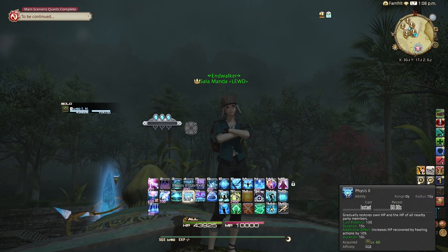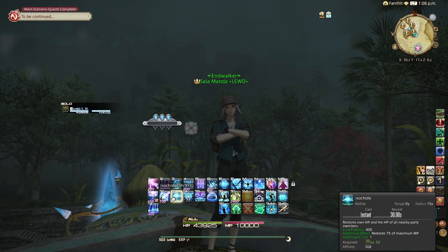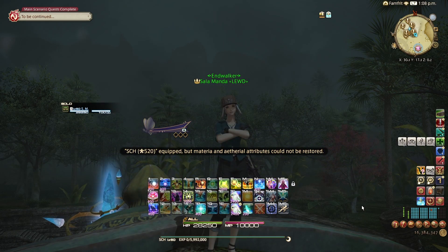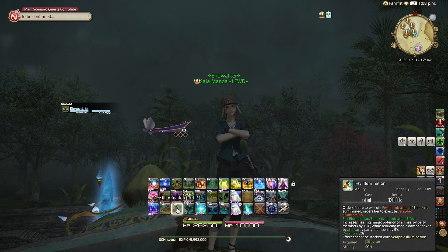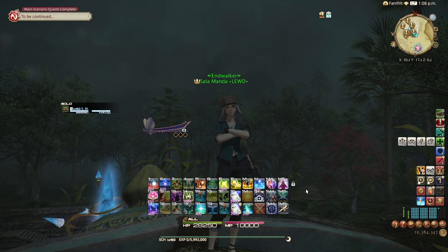Physick 2 and Krasis both increase HP recovery via healing actions, meaning they will buff all of those abilities. See why this is in the abilities versus weapons, spells, and skills video? Sage has a very clear distinction between them because of how it phrases things. Scholar, however, does not. Scholar has several different things that function very differently. Let's start with Fae Illumination. Fae Illumination increases healing magic potency of all nearby party members. That is a GCD button — your Succors, your Adloquiums.